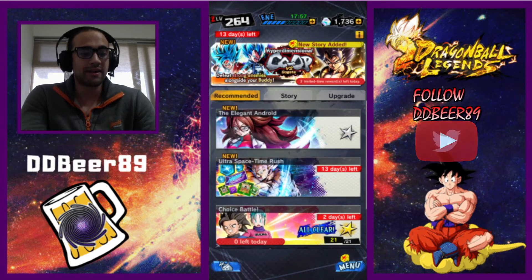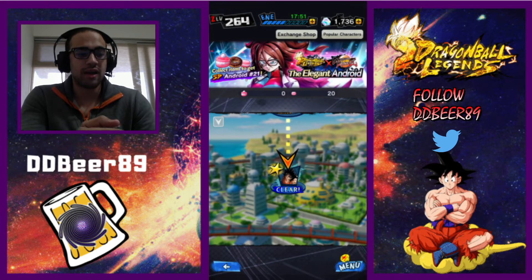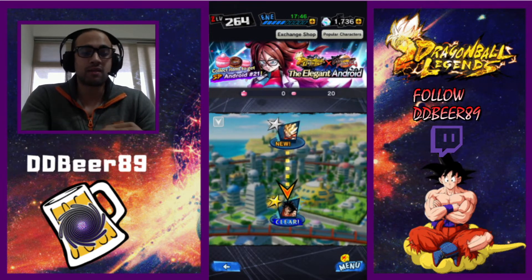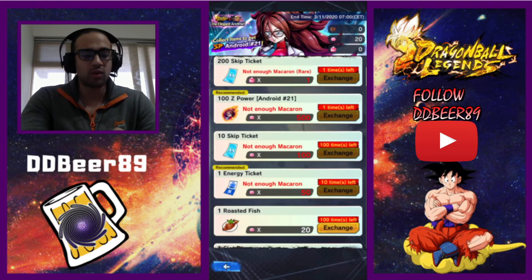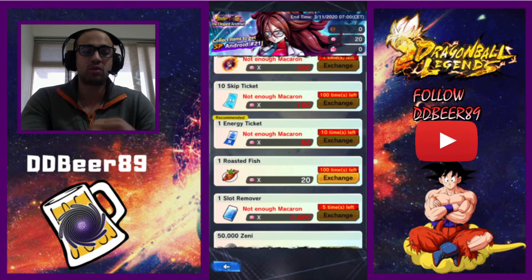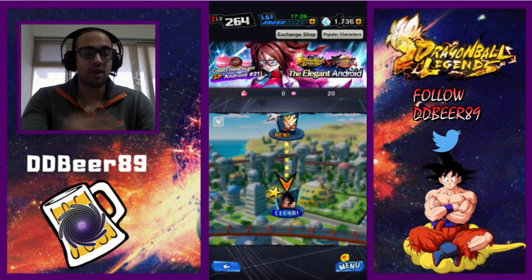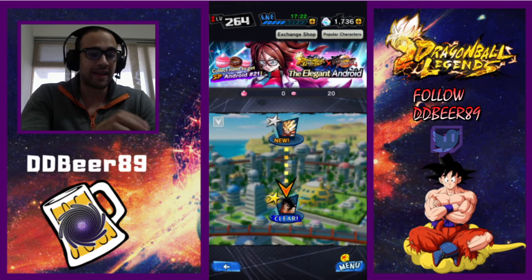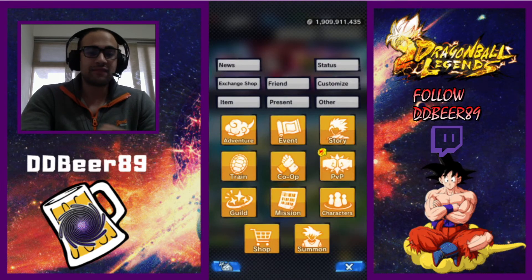I've already done one of the missions. Go to your recommended events and it should be the first one there. You have to complete certain missions starting with Yamcha and progressing through other characters — that's how you get your macarons to exchange in the exchange shop. You can only get it the one time, but you should be able to get her to at least a one-star minimum. There are also medals to buff her up in this mode, so make sure you go through that to get her to at least a three-star — they normally let you get these characters to a three-star.